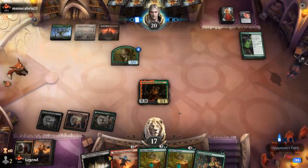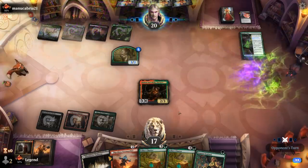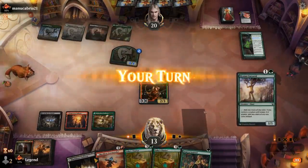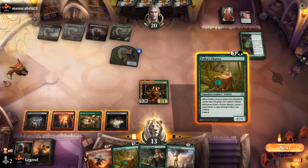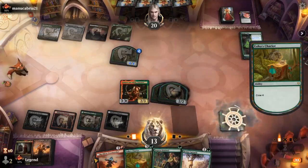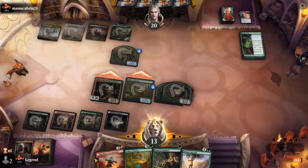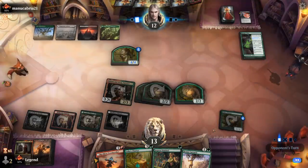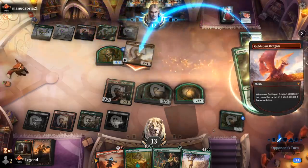Ideally they don't have removal, and then next turn I get to attack with a hasty Chariot with a few extra counters on it. Opponent's just leveling up Ranger's Class, so happy to see that. I want to make sure I have double black for future double-black cards. Play Chariots, and attack for 8. Makes a treasure.